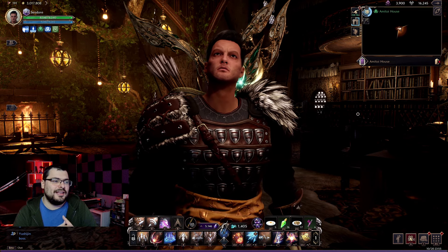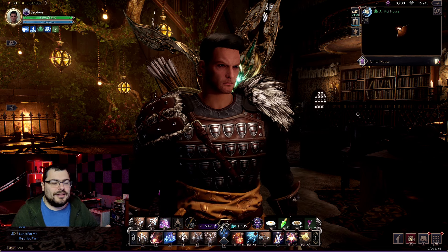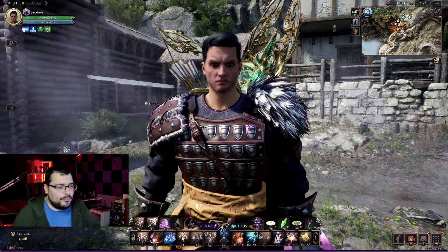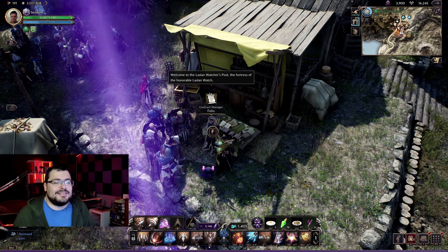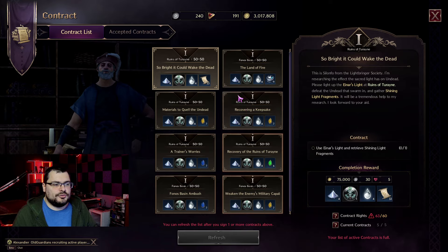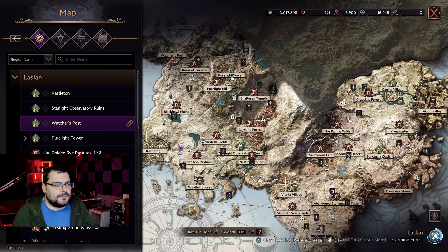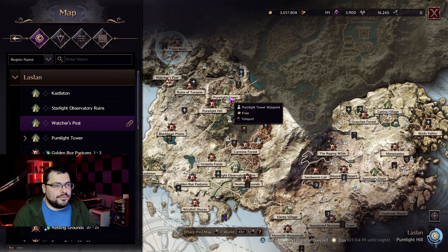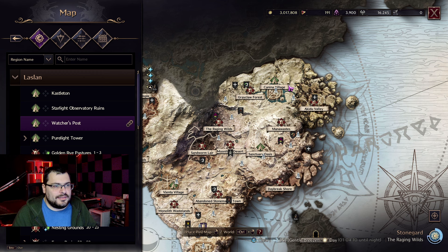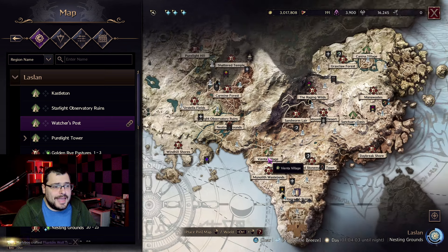How can you actually get the contract rights to accept and complete contracts? So let's exit the Amitoy house and check it out. Every day when the dailies refresh, you actually get 10 contract rights from the game. You can spend those to accept contracts in any city that has a contract manager. The cities with a contract manager are Castleton, Watcher's Post, the Pure Light Tower, Vienta Village, the Starlight Observatory, the Sanctuary of Oasis, and the Kanina Village. Every town or village with this icon has a contract manager.